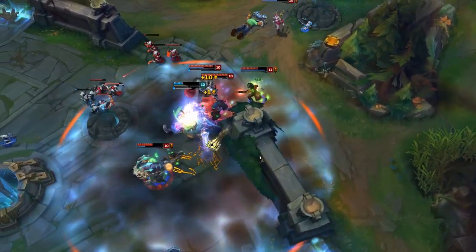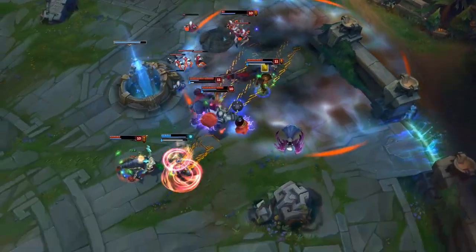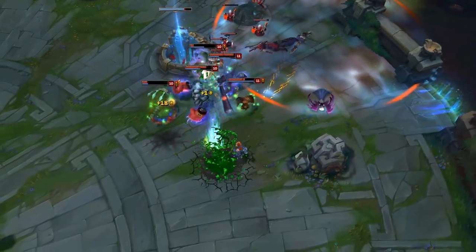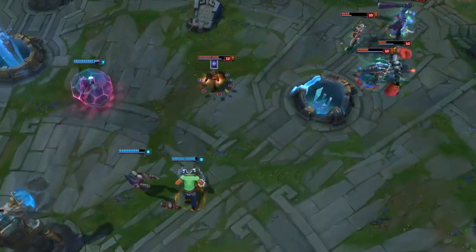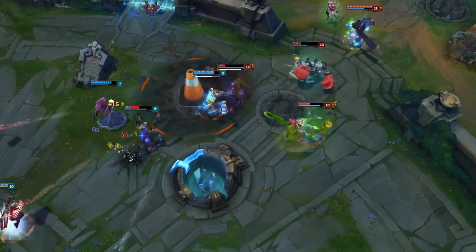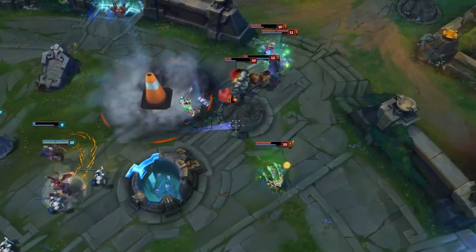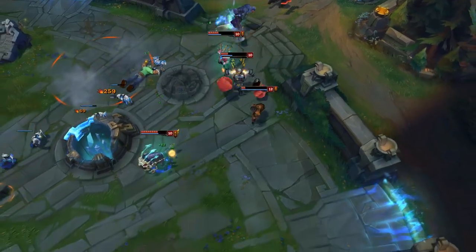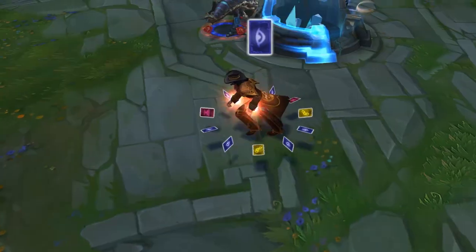Twisted Fate's old gold card was of course super broken, and you could just stun and burst out entire groups of enemies without really needing to do much at all. It wasn't an auto attack enhancement after all, so you really just can't miss it — all you needed to do was pick a gold card and aim for the enemy champion in the middle of a group. This is probably one of the most busted abilities that ever existed, and fortunately it was changed to single target to nerf its effectiveness and make red card a little more valuable, since that change made it the only area of effect ability.